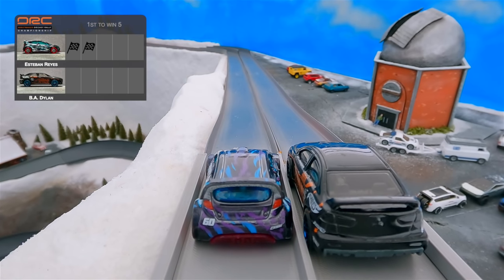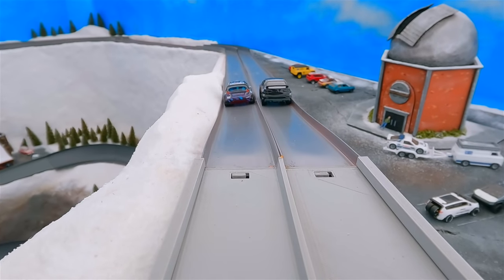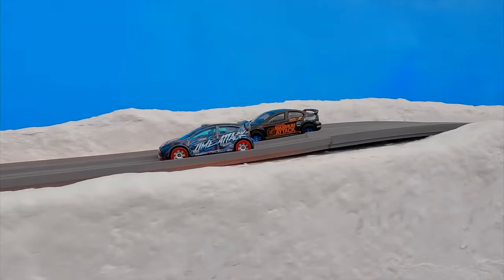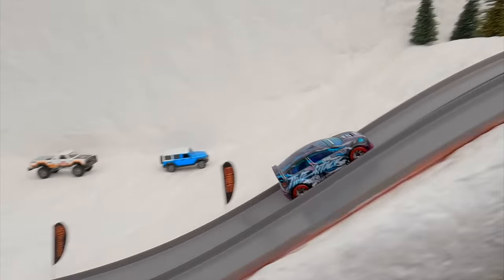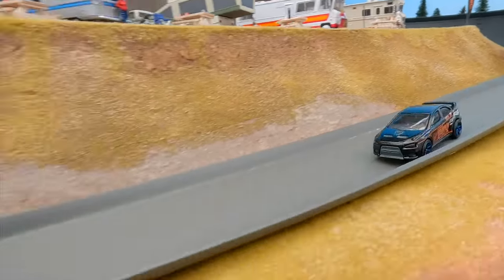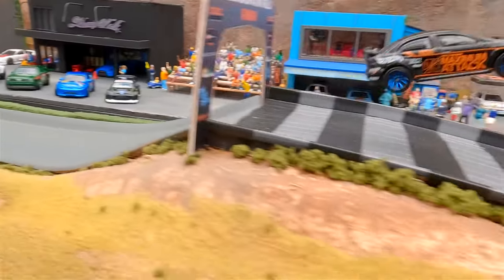Here we go, race three. Esteban Reyes starting off on the inside lane, Dylan on the outside. Esteban up by two races — come on, Dylan, we need a comeback. Esteban Reyes with a slight lead. Here they go around the first turn. Esteban first down the slope. Hey — a big jump by Dylan, he passes! Dylan with the lead now. That's what I'm talking about. Dylan coming down the hill hot and heavy.